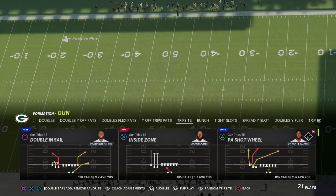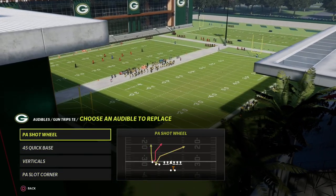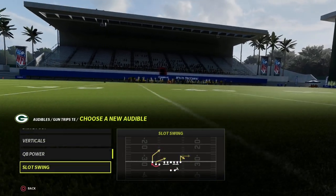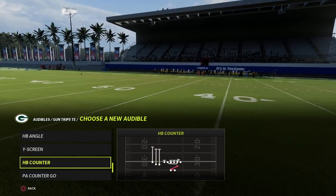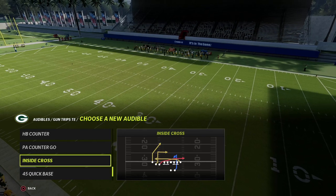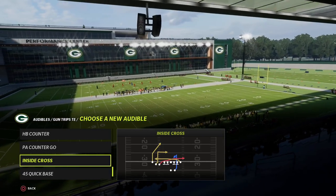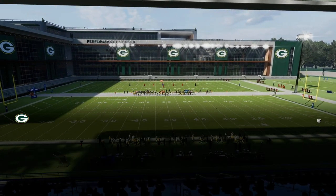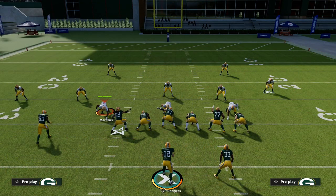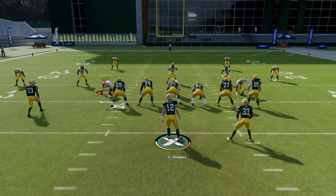I want to break down a nice play I like to run out of this formation to combat it. I'm going to break down two plays today: the first is PA Shot Wheel, and the second is Inside Cross — a great play if you don't have Outside Apprentice. I've got my two plays in my audibles and I always come out in PA Counter Go as my base play.